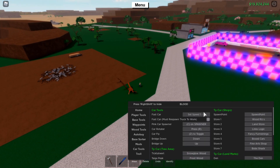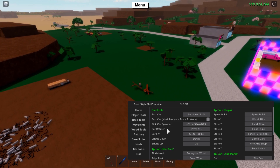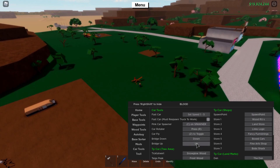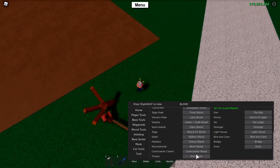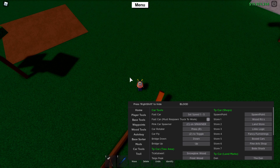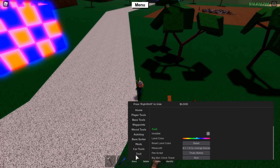Car Tools let you increase your car's speed, spawn pink cars, rotate them, and even fly with your car. There are bridge up and bridge down toggles. You can also TP to places with your car — so you can sit in your car and teleport to shops, which will be super useful when the new items come out. There are other locations listed as well.